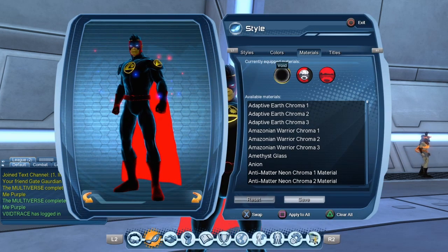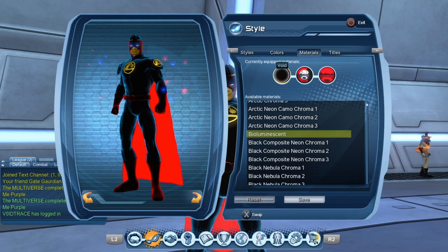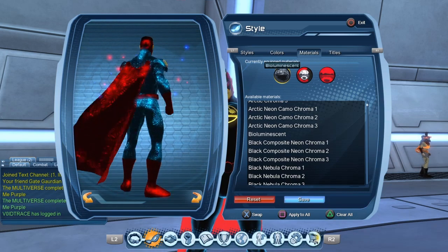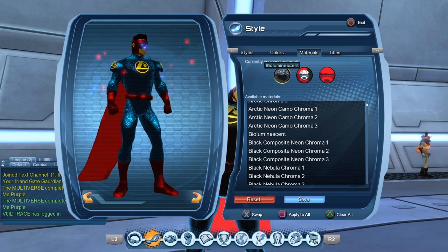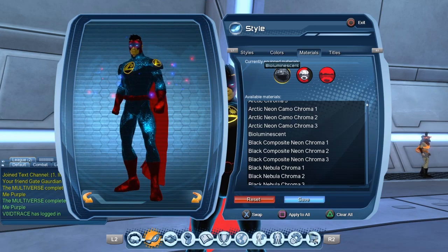So if we go to the Styles tab, then the Materials tab, let's replace the void with the bioluminescent. As you can see it's not exactly the same thing. You can change the colors like with any material, but as you can see there's some built-in texture and animation to this material.